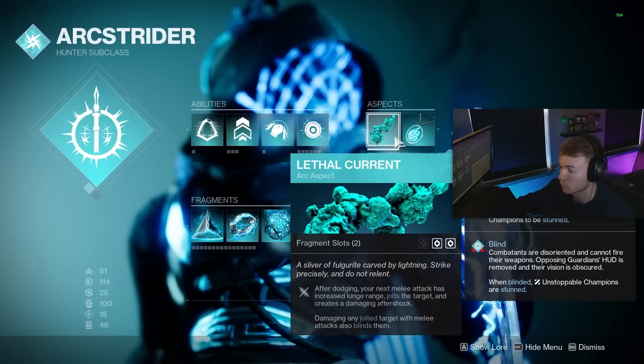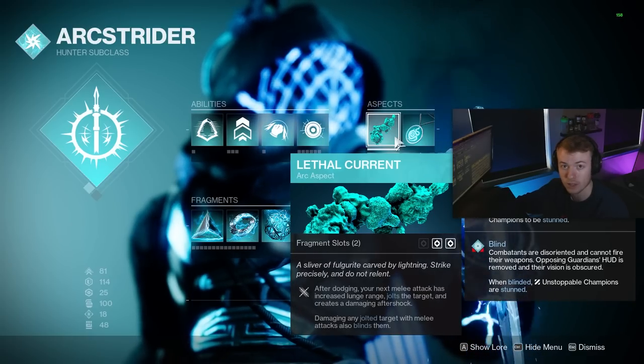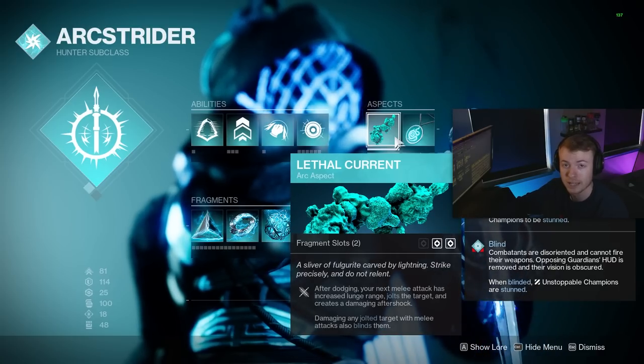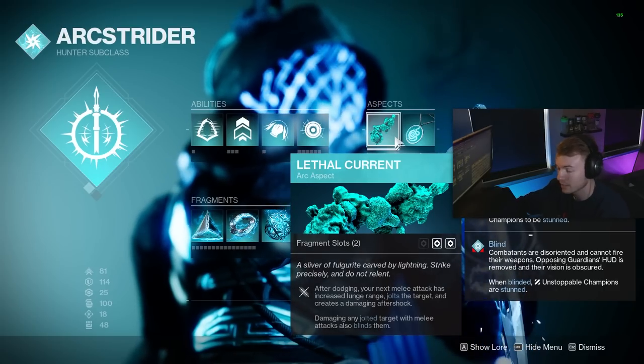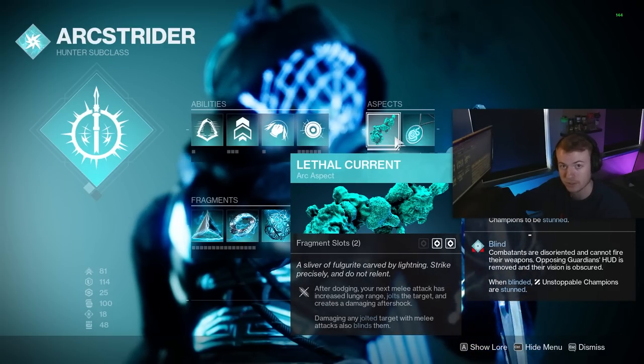First up for our Aspects, we have Lethal Current. With this, anytime we do a dodge, the next melee attack we follow up with is going to Jolt enemies. The Jolt does a ton of extra damage for this combination, so you absolutely want this on. On top of that, damaging any Jolted enemies with a melee attack will also blind them, which means we have access to stunning Unstoppable Champions.